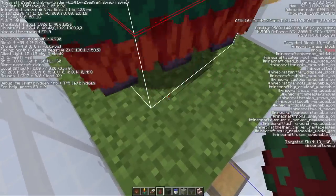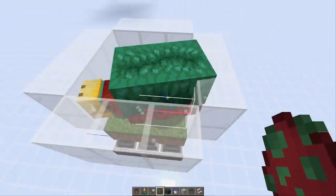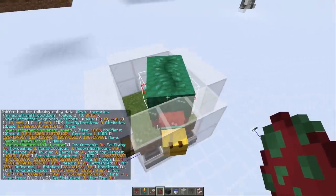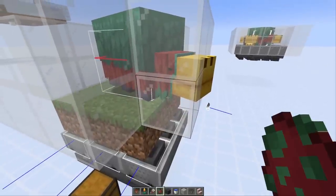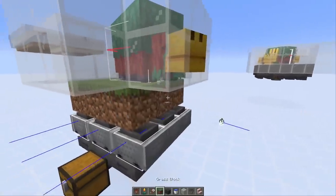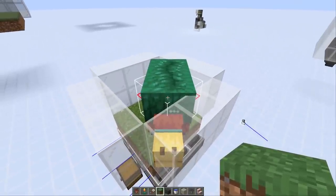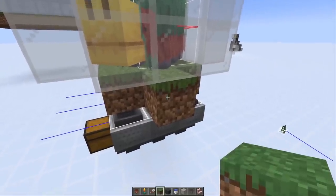So at position 10 minus 63 — why is the sniffer still able to dig up seeds? Because the sniffer actually checks the head position for the block that is already explored. In this case the head is actually around a block that isn't explored. So if the sniffer always stays in the same place, this explored position basically doesn't matter at all, because it just keeps digging where its head is.